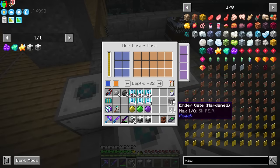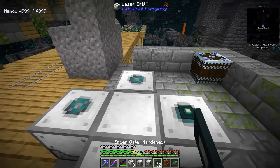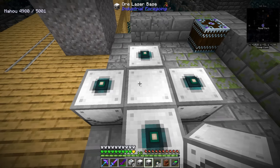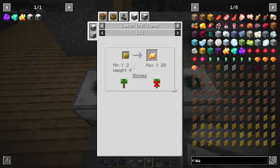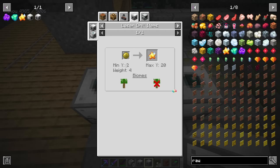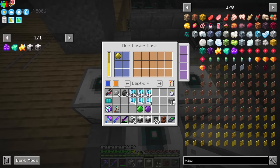The only thing you need to do is put some power in here — if you're using Flux Networks you can use that — and this will start working. We're also going to put our laser lens in here; it goes in this slot. We need to make sure it's within the right range: the minimum Y level is 2 and the maximum is 20, so we need to keep that in mind. Let's move this up — there's no shift or control clicking, you just have to click one at a time. We can set it at 5, so long as it's between 2 and 20. It's set and we have our lens in here.